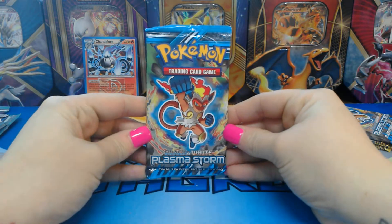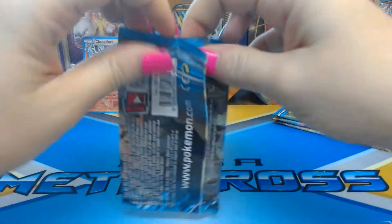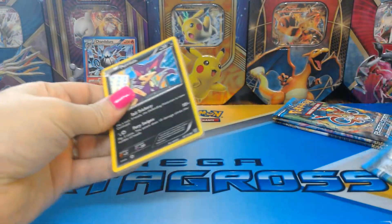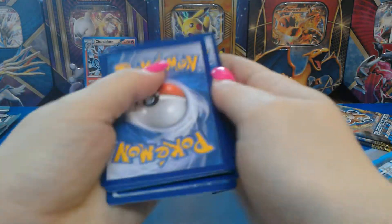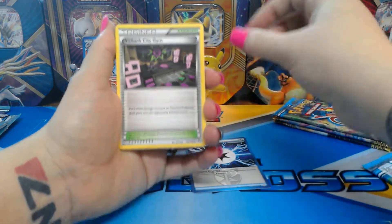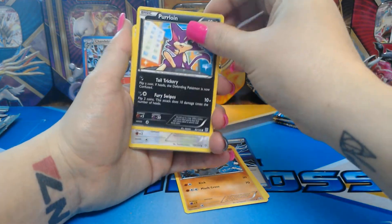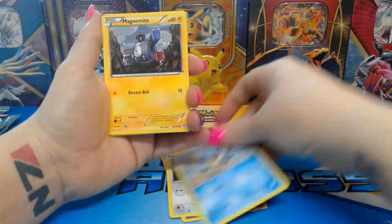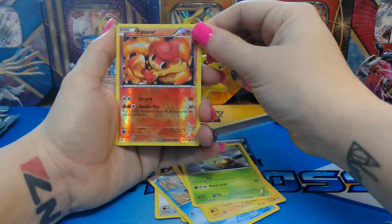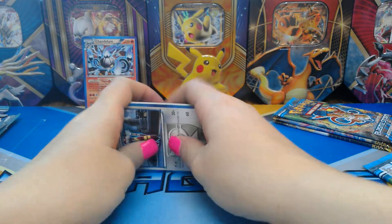Next we have Black and White Plasma Storm. These are all going to be just a little difficult to open. First off we have an energy — a Plasma Energy — we have a trainer Virbank City Gym, Lucario, Purloin, Skiddo, Squirtle, Magnemite, Turtwig, a reverse holo Pansear, and finally a rare — Watchdog.